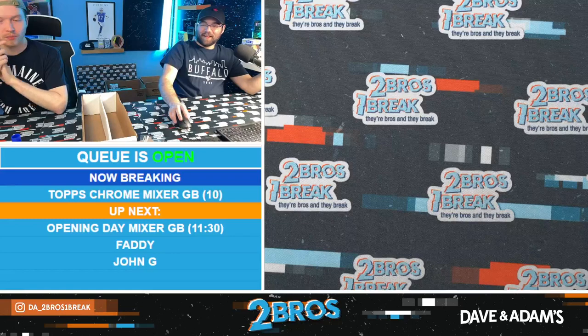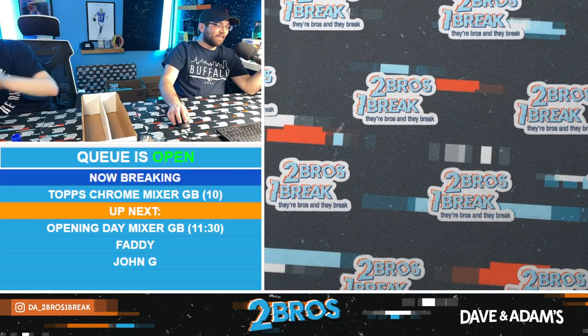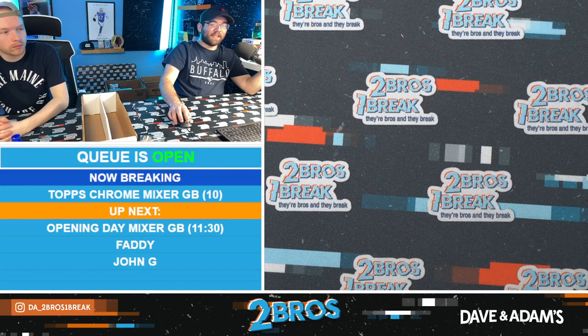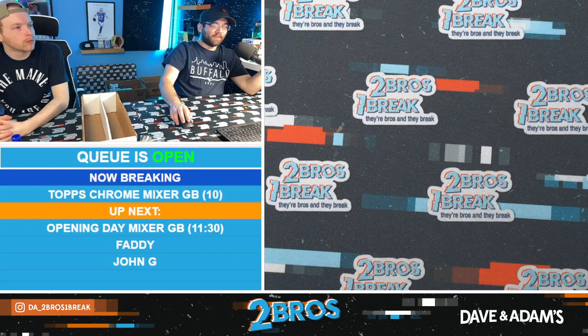Happy baseball opening day! Our good friend Stavi has worked very hard on these breaks — they sold out. Thank you. We're starting off with a Topps Chrome mixer, 13 boxes, various boxes, 30-spot random team break. That's a lot — what boxes are even in here? Steve, you built this, do you remember off the top of your head?